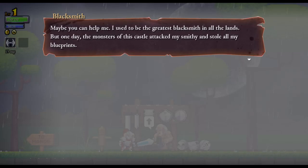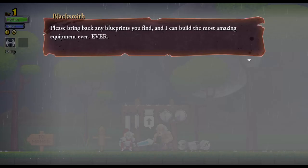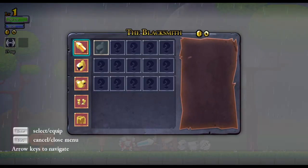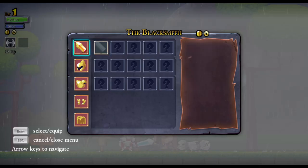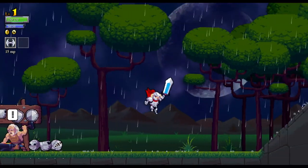The blacksmith says: 'Welcome hero! Maybe you can help me. I used to be the greatest blacksmith of all the lands, but one day the monsters of this castle attacked my smithy and stole all my blueprints. Without those blueprints I can only make cutlery and stuff. Please bring back any blueprints you find and I can build the most amazing equipment ever — at a price, of course.' I don't have any gold so I can't buy anything right now.